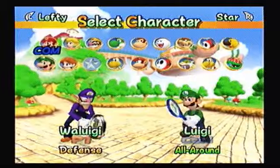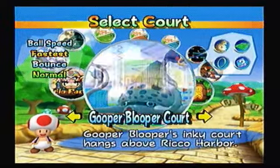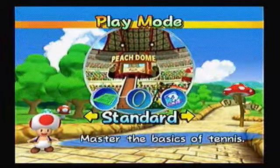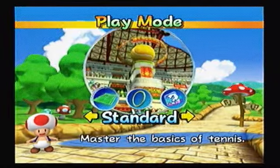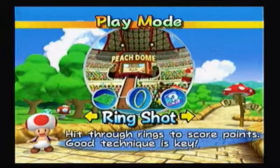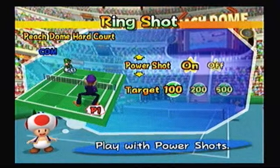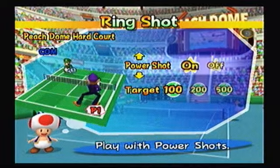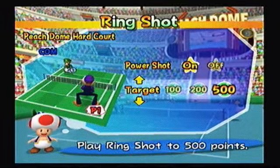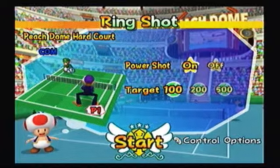In the first Extras video, we covered the special games, which consists of eight special tennis-themed minigames that you can play. For this last video, we're going to cover some of the options in Exhibition Mode that I didn't cover earlier. Let's go into Exhibition Mode. We'll go with Luigi as an opponent. The two game modes I want to show off can be played on any court, but we're just going to go to the Peach Dome Court. The two game modes I want to show off are Ring Shot and Item Battle. We'll start off with Ring Shot — hit through rings to score points, good technique is key. The only options here for Ring Shot are having Power Shots on and off, and your target points — you can play up to 100, 200, or 500 points. This video is just to demonstrate how Ring Shot works, so we're just going to play to 100 points.